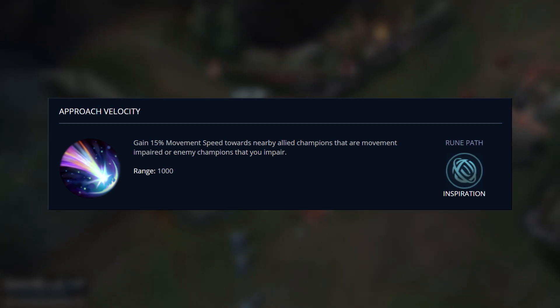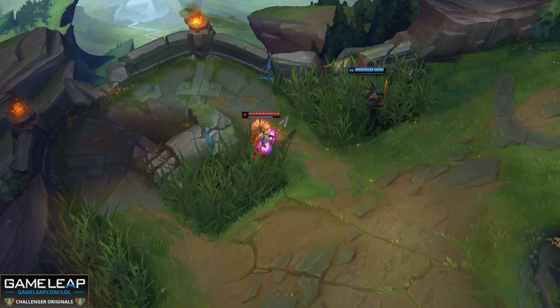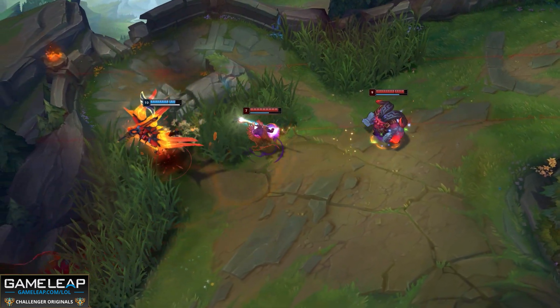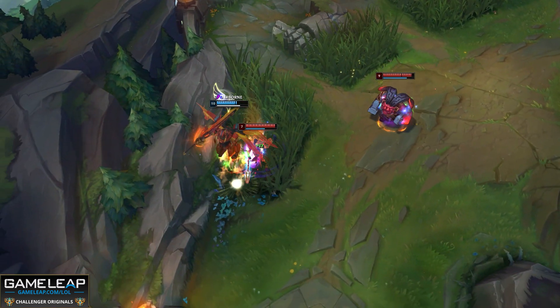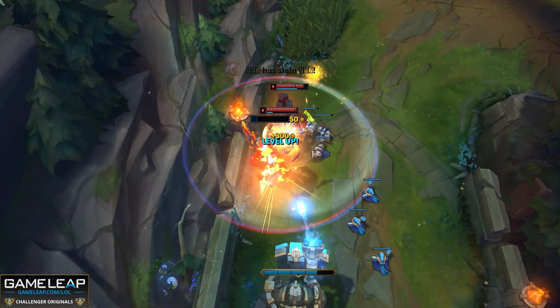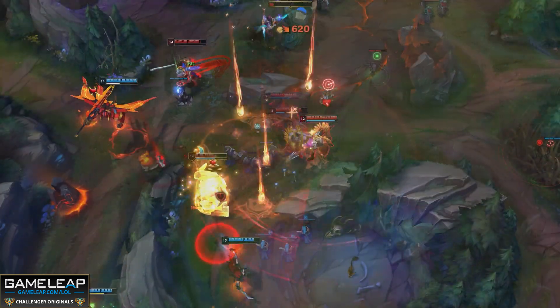Going Precision primary on Xin Zhao frees you up to take Inspiration secondary with Magical Footwear and Approach Velocity. Approach Velocity's strength is super underrated — whenever you slow somebody you get increased movement speed towards them. Xin Zhao's W has a slow, and with red buff you can proc Approach Velocity on people running away, giving you the speed to stay in range for your 3 auto attacks into the knockup, or even catch up after a flash.